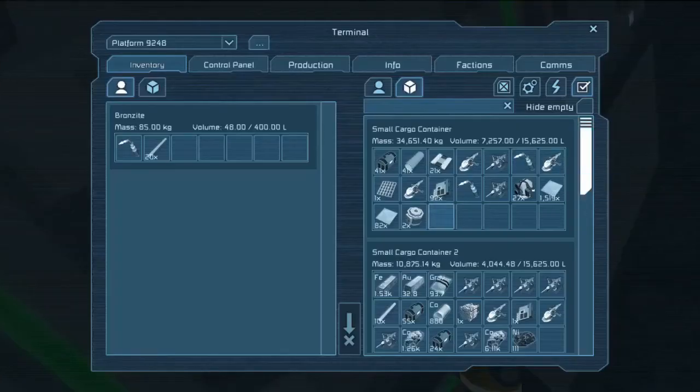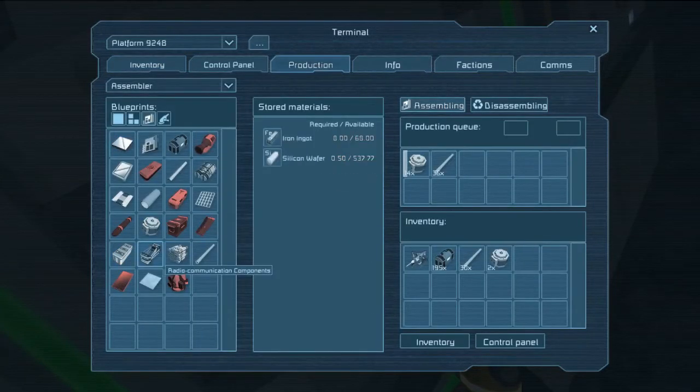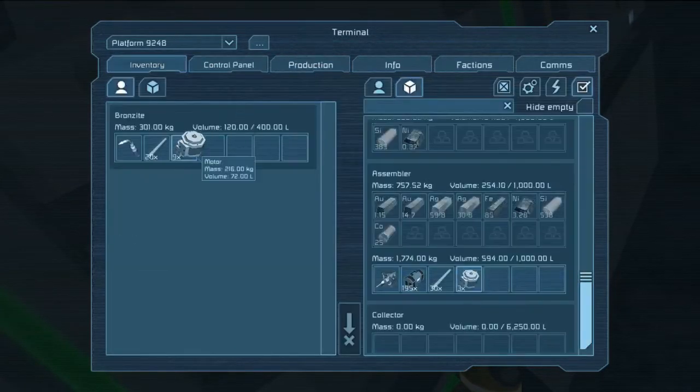Hello everybody, this is John Brewer. Today on Survival Exploration 201, we're going to go over the mechanics of electrical power in Space Engineers.